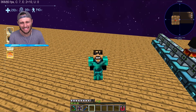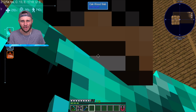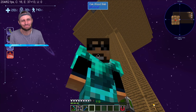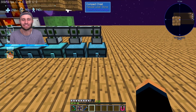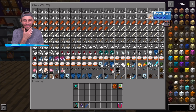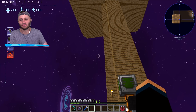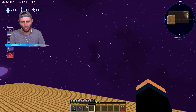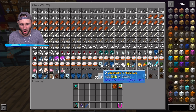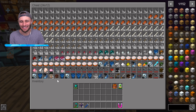Last episode we set up this giant mob spawner that we did not steal from anyone on the server. I've been sitting AFK here for a little bit - check this out. Look at how many mobs have died, look how much gunpowder, how much rotten flesh. Down here, I set up this farm so we can start getting legendary body parts to upgrade our Android. Look at this: we have a legendary Android head, legendary arm, leg, torso, leg, torso, torso, head - look at all these legendary parts.